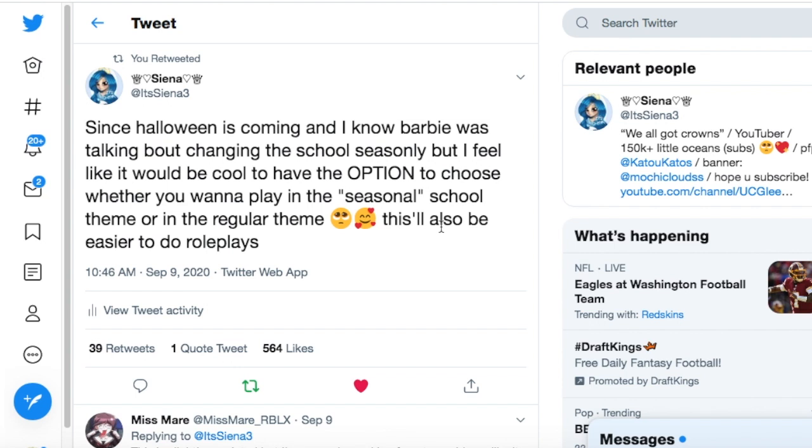I was thinking this might not be ideal, even though the seasonal updates are so pretty and gorgeous and take so much time to work on. I feel like it would be nice to have the option to choose whether you want the realm to look like the seasonal theme they designed or the regular realm. This would be easier for roleplay since roleplay timelines don't always align with game updates. Also, not everybody prefers to play in holiday-themed realms — for example, if someone's scared of clowns during Halloween and they go to Divinia Park, they might not want to see that. So I feel like it'd be nice to have an option on the map before you join the realm to choose between seasonal or regular theme.